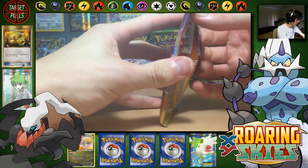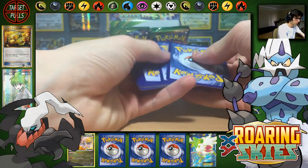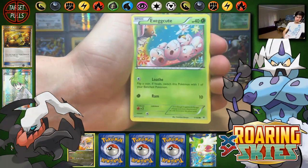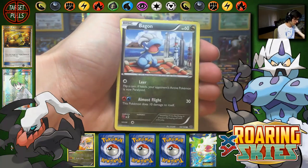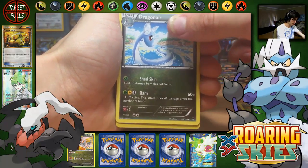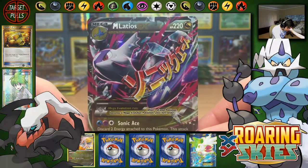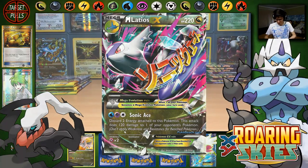Pack number 3, and I've felt that ultra goodness once again. We start off with Exeggcute, Fletchling, Pikachu, Pidove, Bagon, Electrode, Double Dragon Energy, Dragonair, a Bagon Reverse with Continuous Headbutt, and we have a Mega Latios EX — the Sonic EX. Awesome.